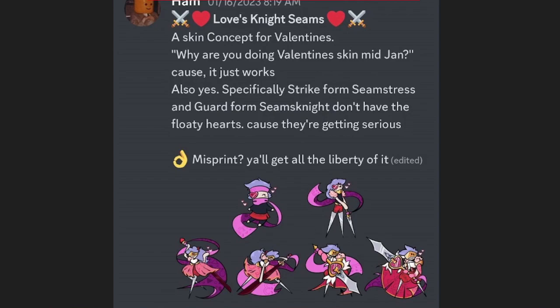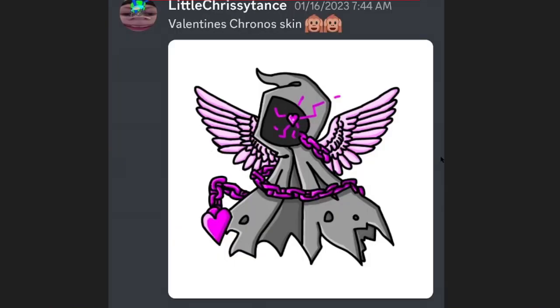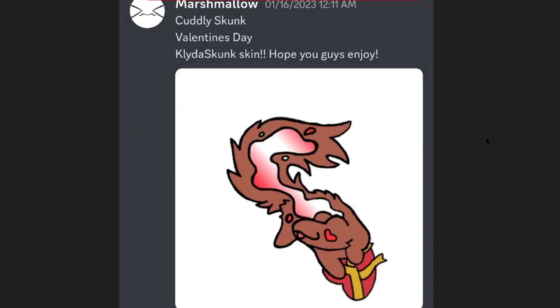Valentine's Chrono skin — I really like this with the wings and the magenta chain, that's actually pretty cool, I really like the wings on it. Next we got Cuddly Skunk V-Day Kaleidoskunk skin — I like this too, I wonder if we're going to get a special edition Kaleidoskunk.